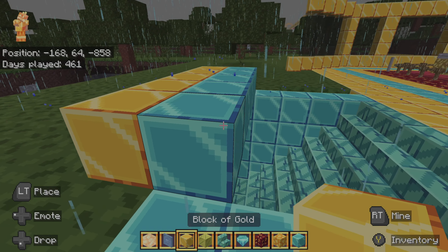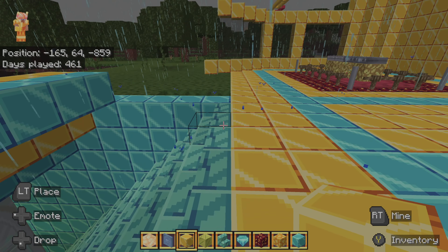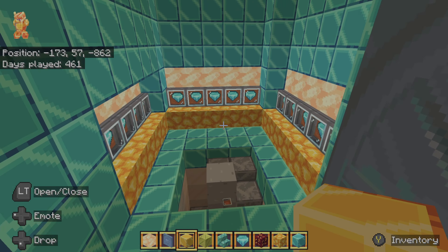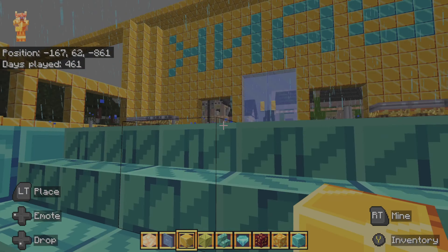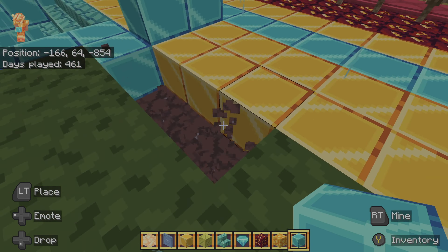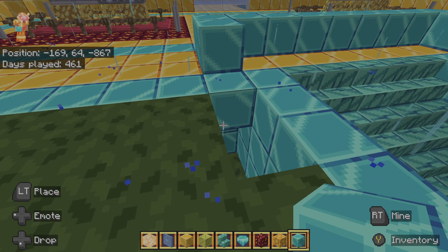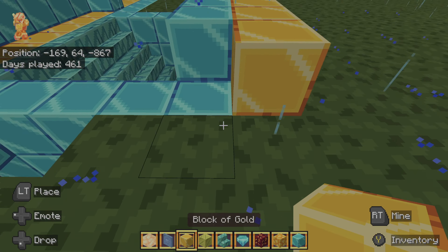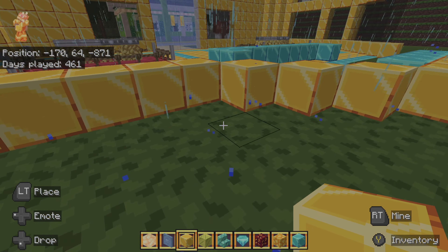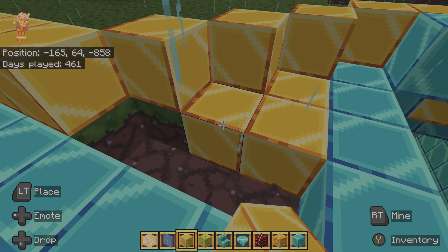Here we are with vault number two — it's exactly the same as the first one. Diamonds everywhere. We'll go ahead and explore that when we finish. We need some type of bank teller here. Let's go ahead and make a desk out of more diamonds, because I'm really creative and I like to use just three colors.